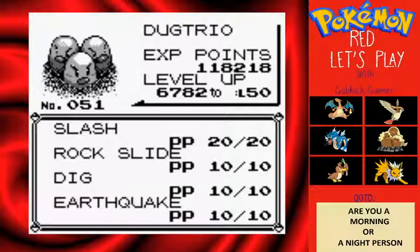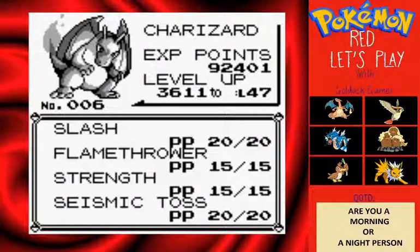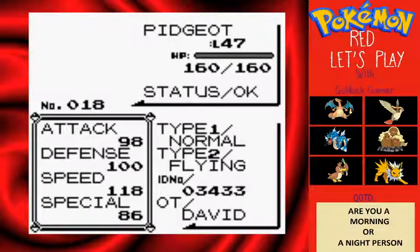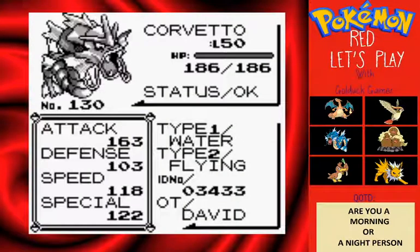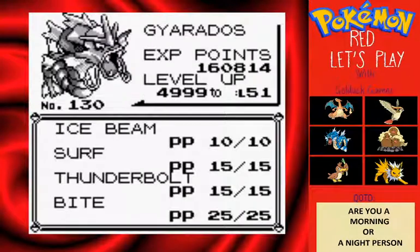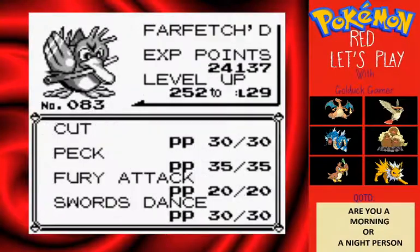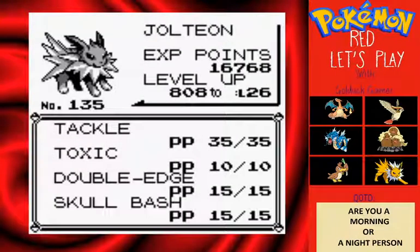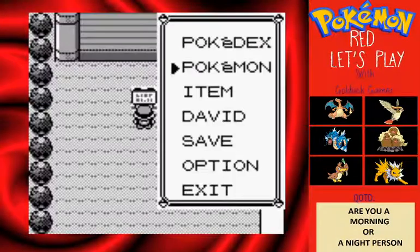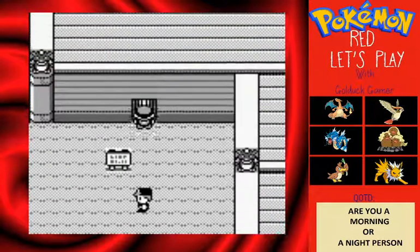We got Jesus in front, level 49, with Slash, Rock Slide, Dig, and Earthquake. Charizard our starter at level 46 with Slash, Flamethrower, Strength, and Seismic Toss. Pidgeot at 47 with Fly, Wing Attack, Quick Attack, and Sand Attack. Corvetto level 50 with Ice Beam, Surf, Thunderbolt, and Bite. Ducks is our HM/Cut guy. And Subscribe, our little guy at level 25 with Tackle, Toxic, Double Edge, and Skull Bash — not planning to evolve him.